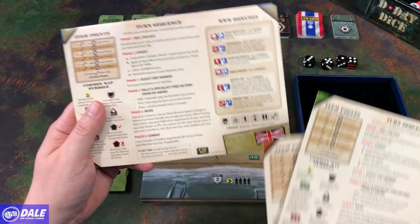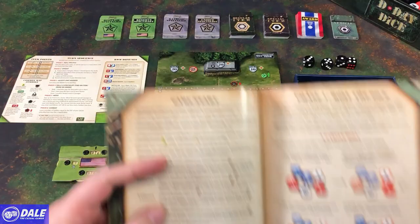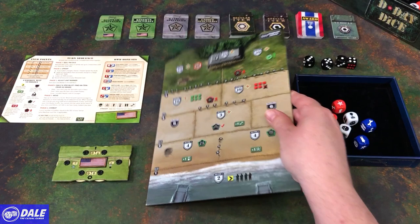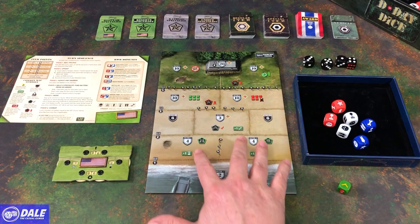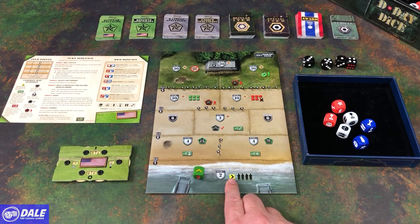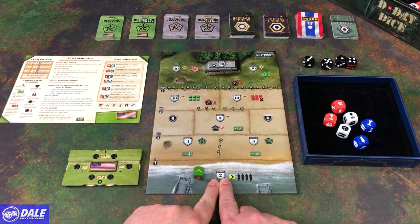So we're going to play as the US for this, so we'll get their resource board. Then we're going to choose our battle map. The game comes with six maps that are dual-sided. I'm just going to go with the first one since this is my first play — number one, Exercise Tiger — and set that out. That's setting our path from landing on the beach, working our way up the beach, and getting into the bunker. We take our die and set it on the first chevron. This symbol means we will start with four soldiers.